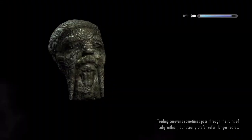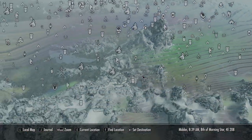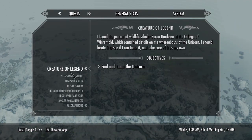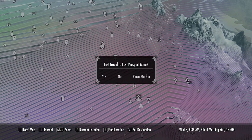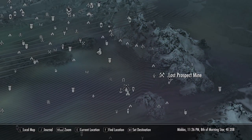Now we have to go to the location on the map. We'll still go to where we have to go. So where you're going to want to go is Lost Prospect Mine.